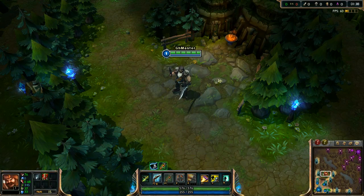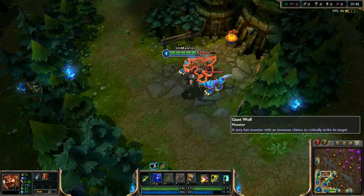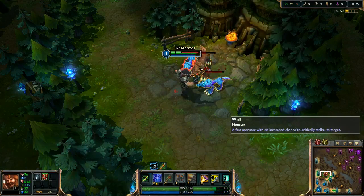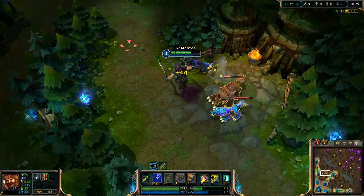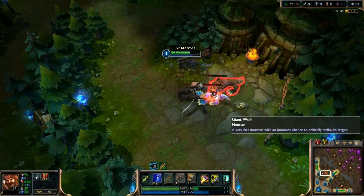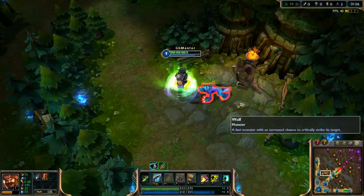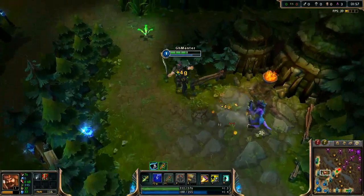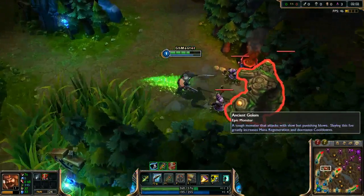We are starting from wolves because they spawn 15 seconds earlier than blue buff does. I'm also trying to kill the monsters with the Pistol Shot to get an additional 4 gold.